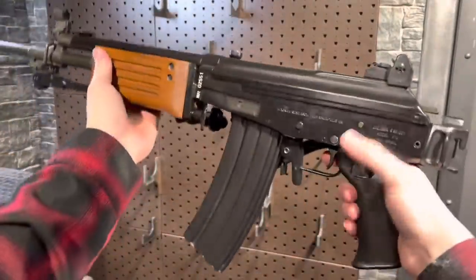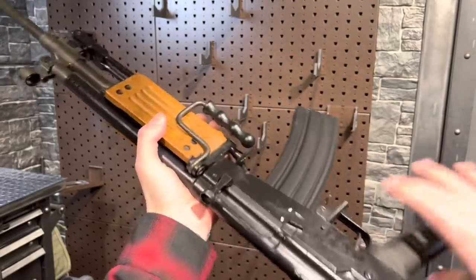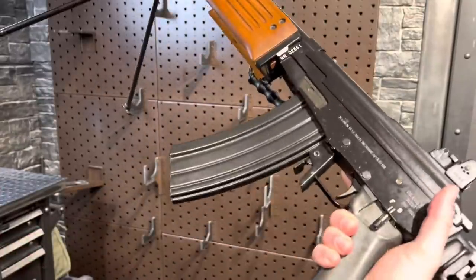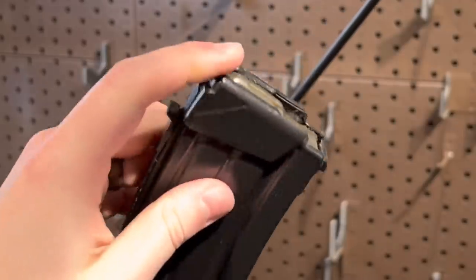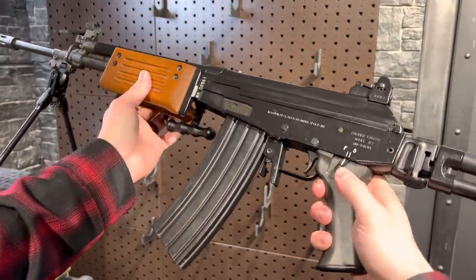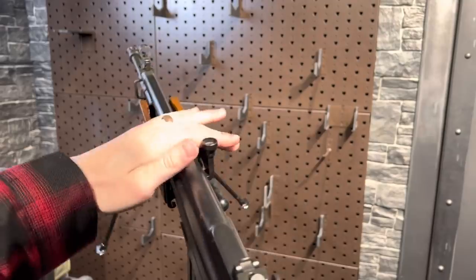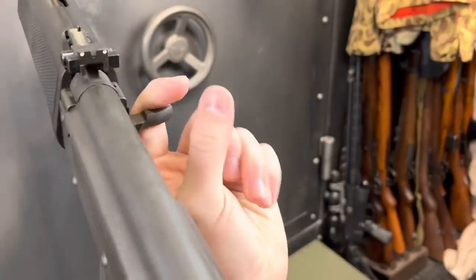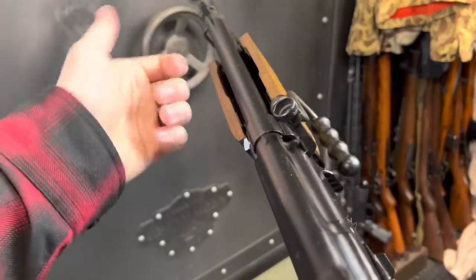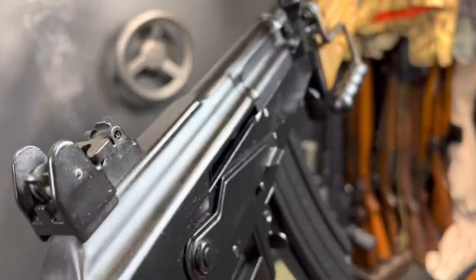We're kicking things off with the Galil — the one in the thumbnail. This is a 5.56 ARM, which stands for Automatic Machine Gun, I think. It's a light machine gun variant with a bipod. This does have the famed bottle cap opener, which the clever Israelis integrated after too many soldiers wrecked magazine feed lips from using them to pop a top. These were kind of the Israelis' answer to the AK with a couple of improvements. We've also got this safety selector, and this upswept charging handle is pretty cool — that way you can come over the top rather than hooking from underneath. The upswept is just a bit better and it's still lefty-friendly.